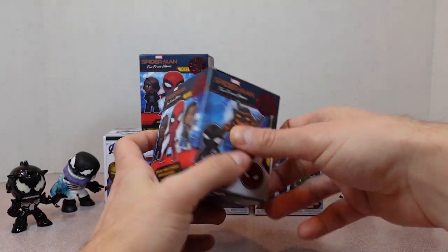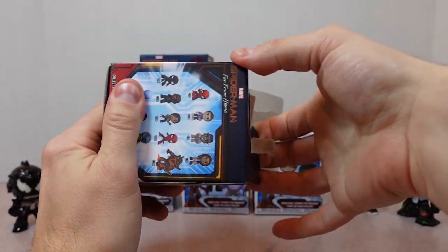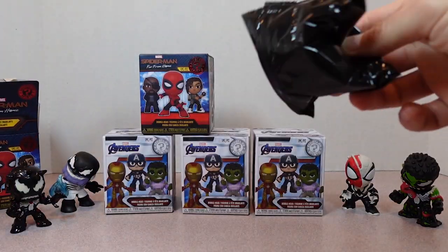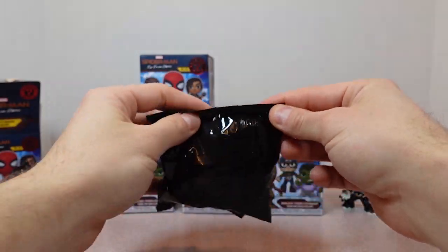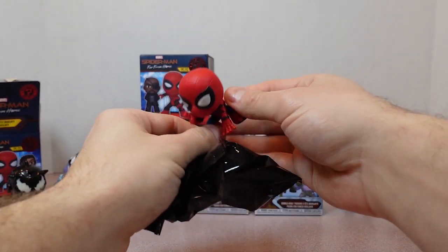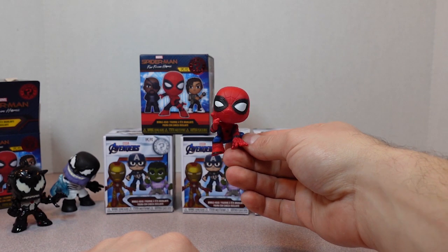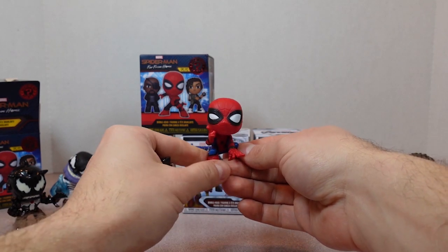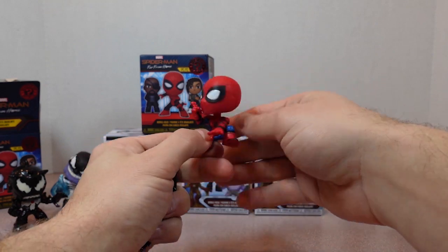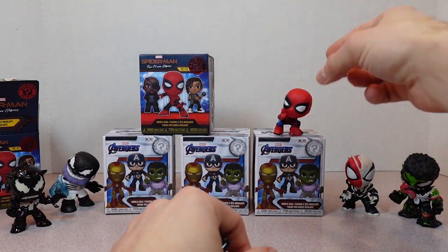Let's open it up. I'm looking for Spider-Man. I hope we get Molten Man — I don't like that guy. Here's our blind bag, let's open it up. Oh wow, who do we got? Spider-Man! The amazing Spider-Man Web Slinger. Look, he's ready to spray some webs and sit on top of something. We'll put him right there.